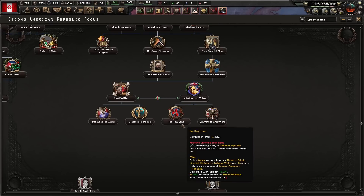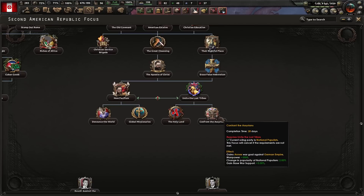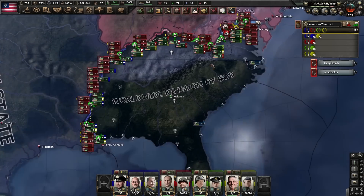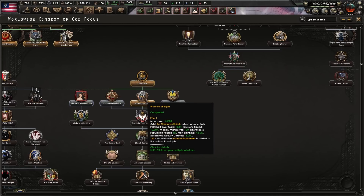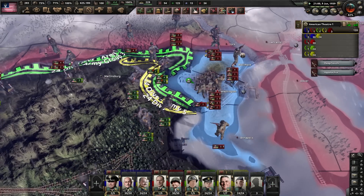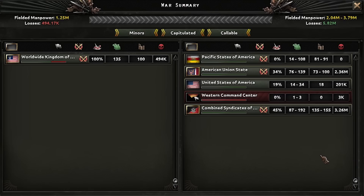Our political instability is no more as we've finally appointed a successor for Simmons - Armstrong has taken power. With Armstrong in power, we're now going to go down a very interesting journey which will see us go down and unite the Lost Tribes, which lets us take Okanda and gain cores, as well as take out the Union of Britain and also get cores on them as well. It is going to be a very cursed little run. Let us rejoice under the worldwide kingdom of God - yeah, that's not cursed in the slightest. The federal government's in a spot of bother - they're just about to lose a lot of troops. We've just gained the Warriors of Elijah, which gives us some nice bonuses - weekly manpower of plus 20.